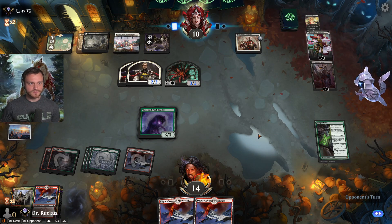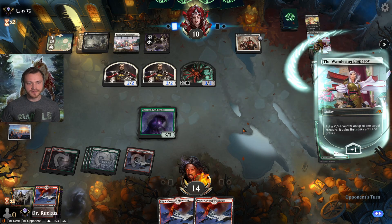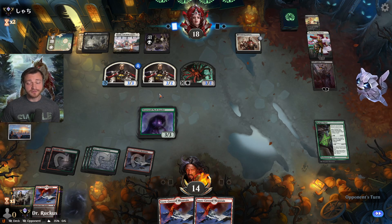Double planeswalker — almost impossible for us to get through. Give one of these first strike. Get in for six damage — three here, three from the menace. If they attack with a 2/2 that'll be interesting.